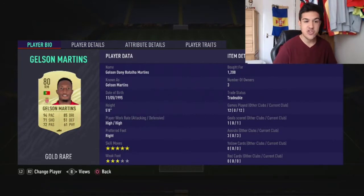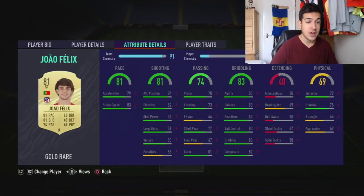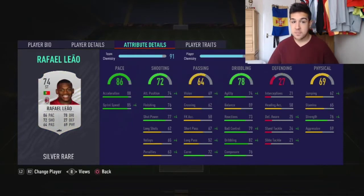The next man is Gelson Martins — I've seen loads of people have him in their teams. 94 pace, don't blame them — 94 pace, 85 dribbling, 71 shooting, 72 passing, five-star skill moves, high/high work rates, three-star weak foot. He is unreal. His shooting isn't the best out there but it does the job. His dribbling stats are insane for a player that's only going to cost you a thousand coins.